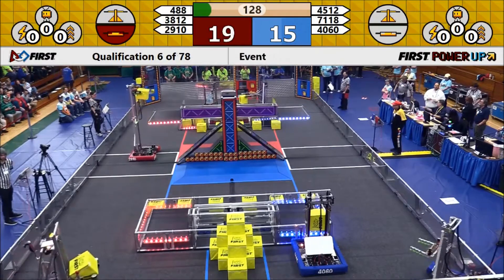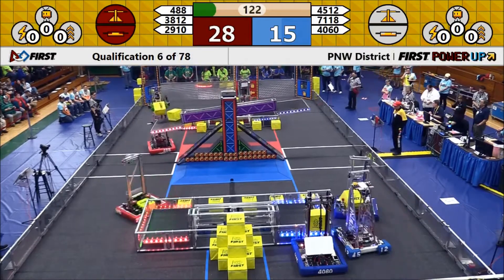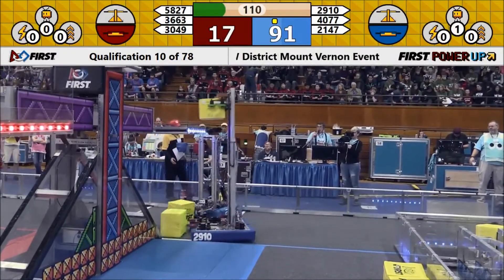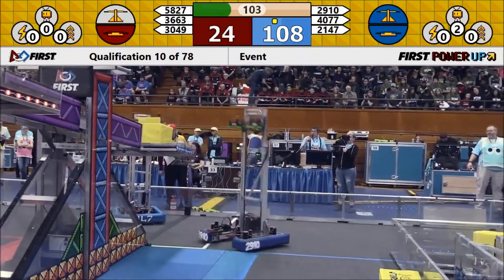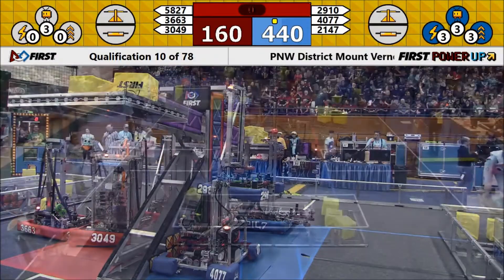The red alliance with two power cubes in their end of the switch have a secure hold on their switch. The blue alliance, now 2910, trying to get possession of the balance scale, and there they are with one and now two and now three. But still the blue alliance has a new high score.